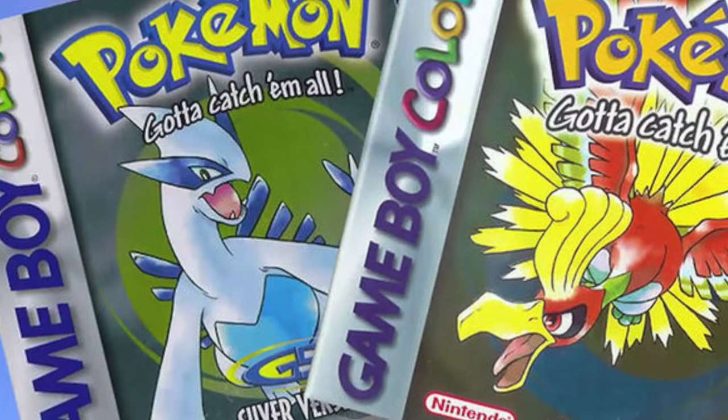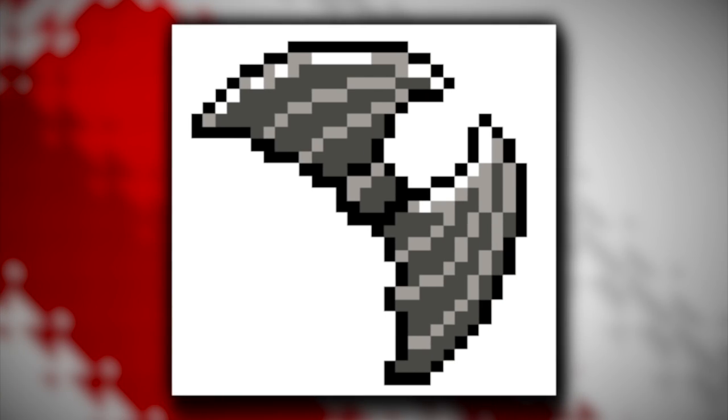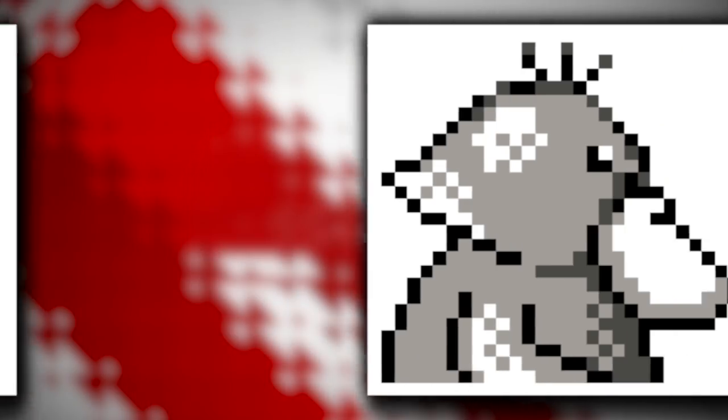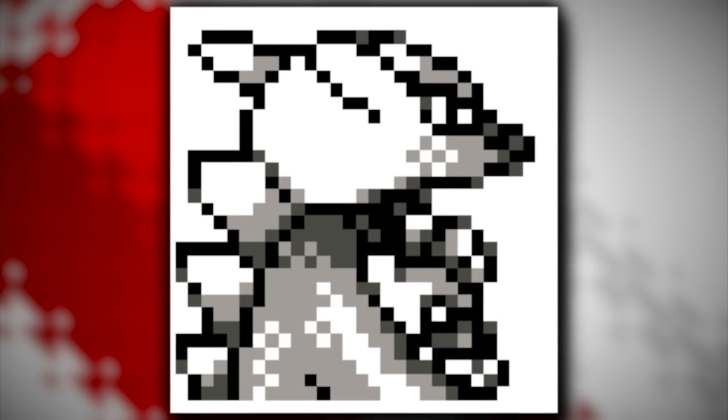There are also some cut pre-evolutions or baby designs, which makes me wonder if Pokémon breeding was perhaps planned for Red and Blue versions, even though it ultimately wouldn't appear in the series until Gold and Silver. These include pre-evolutions for Zubat, Vulpix, Psyduck, Meowth, and Goldeen, along with some potential evolutionary forms, such as a cut third stage for the Cubone line.